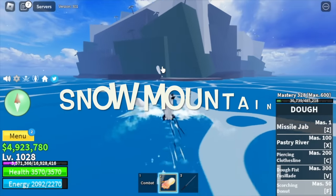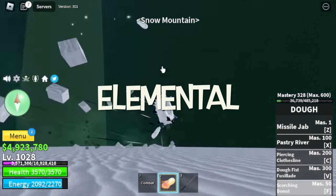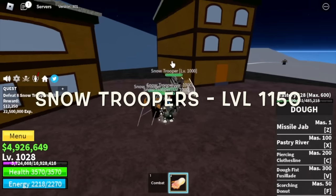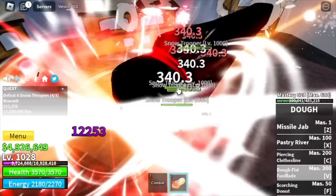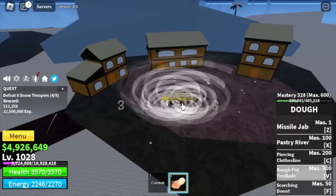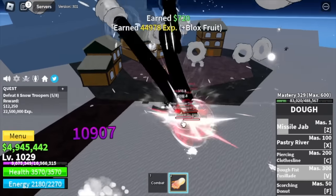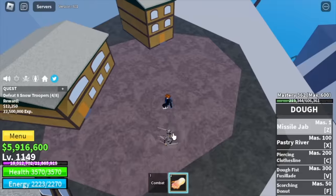Next up is the Snow Mountain. Don't worry guys, this area is easy to grind — why? Because the enemy has no Haki, Elemental is in effect — Snow Troopers. We're going to grind here until you reach level 1,050. You only need 3 skills to burst these mobs which makes it a lot easier. Additional knowledge: for those who don't know, this is the island where you can buy the Superhuman fight style.